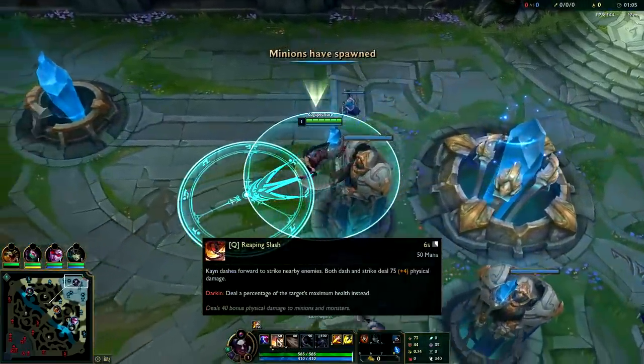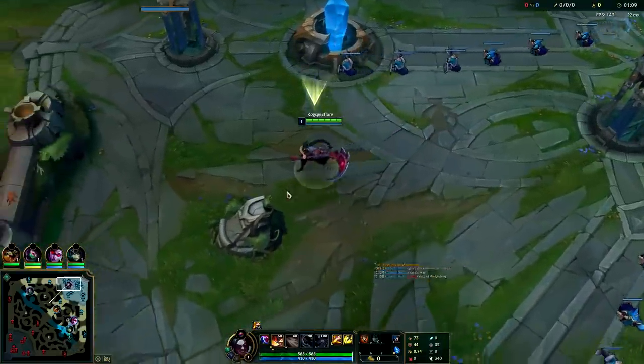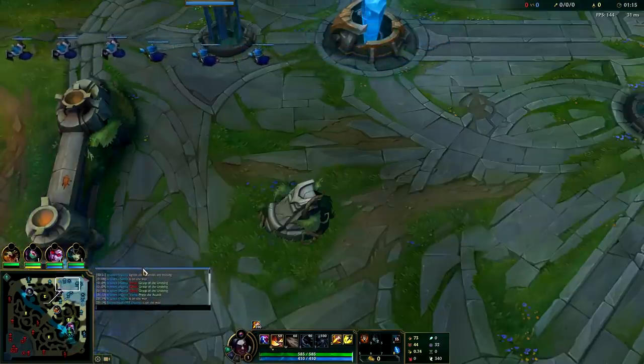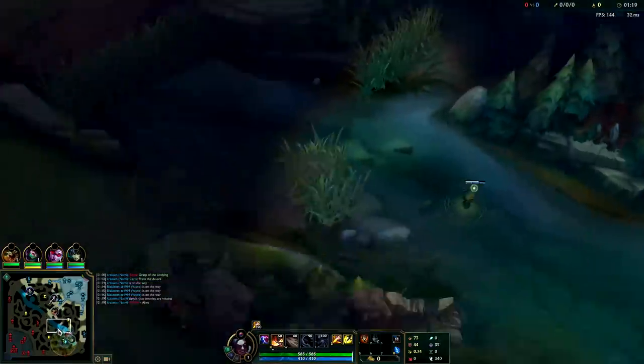On Kayn you want a Q start, then you normally get E, W, and max Q first, W second, and E last. The main thing you're looking for on Kayn is farming and then getting really free ganks whenever you can. I have my ward down, and Silas is probably going to aggro.